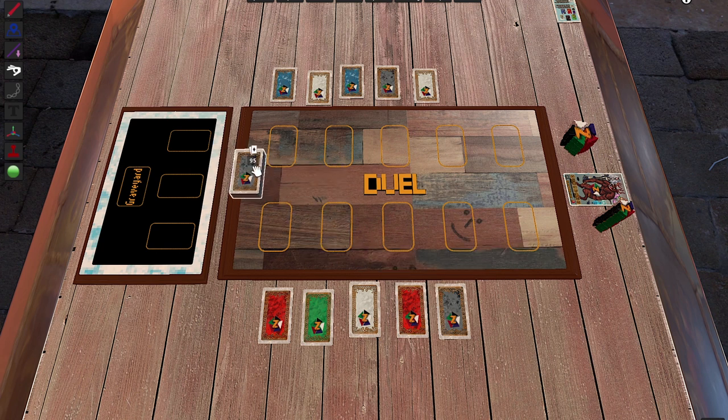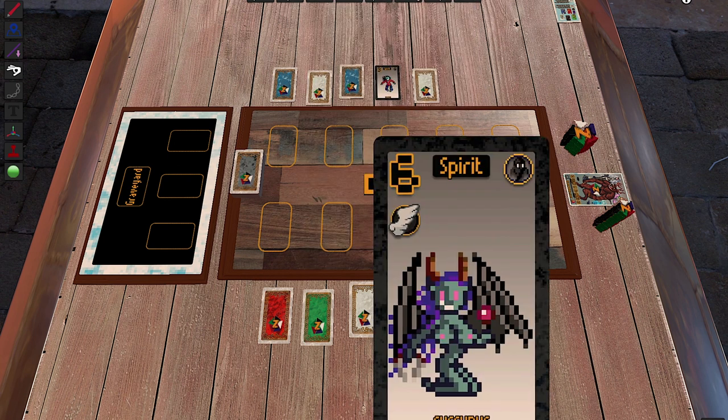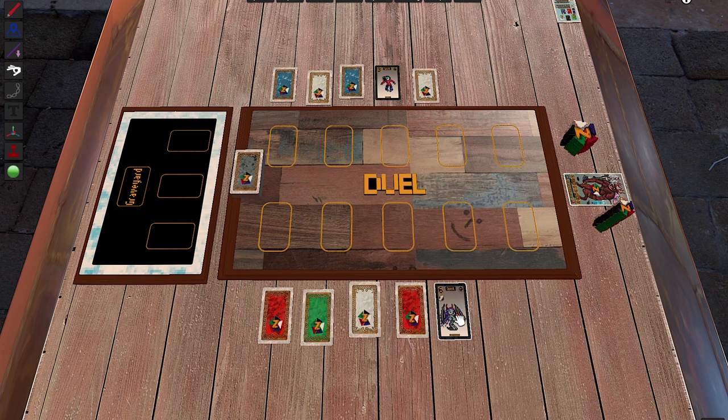Now, who starts? The person who has the most cards matching the last card left in the deck starts. That last card is a Spirit card. Unfortunately both my opponent and I have a Spirit card, so the one with the higher power starts. My opponent has a Zombie with power three; I have the Succubus with power six, so I start.